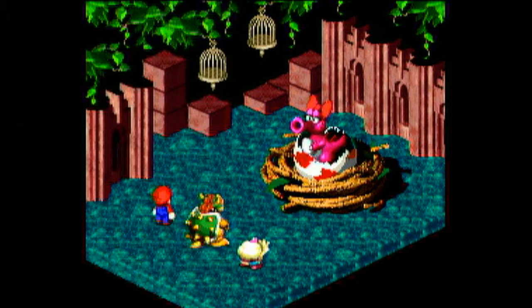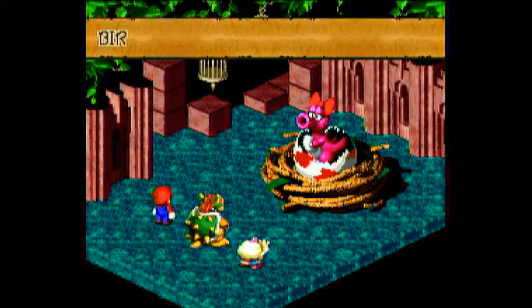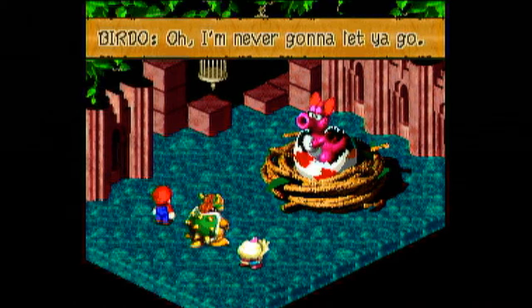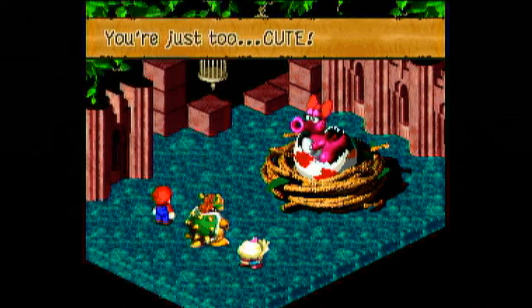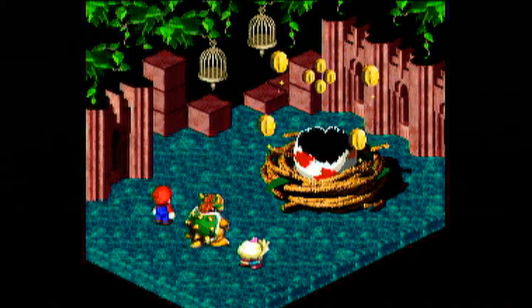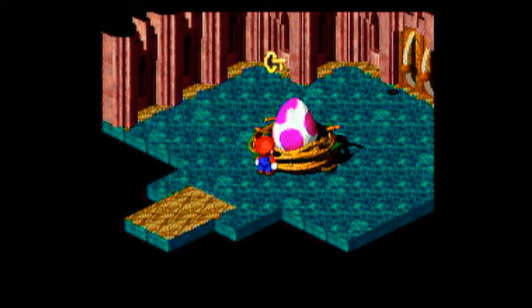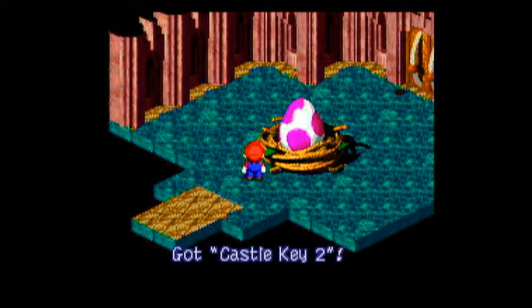Mario gets shot with eggs. The hardest part of this fight is just the timing on Birdo's very hard-hitting attacks, but it doesn't take long to beat her. And Birdo goes down! With that, we have gotten 20 experience and 30 coins, a key, and Castle Key 2.